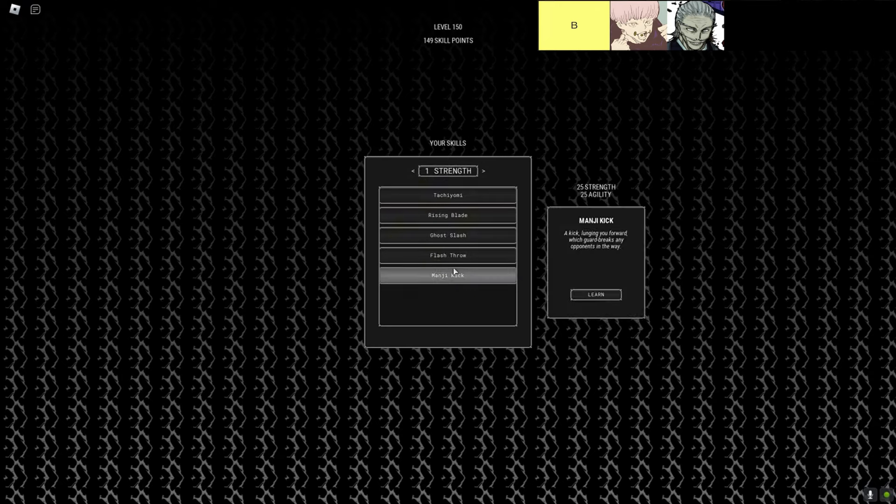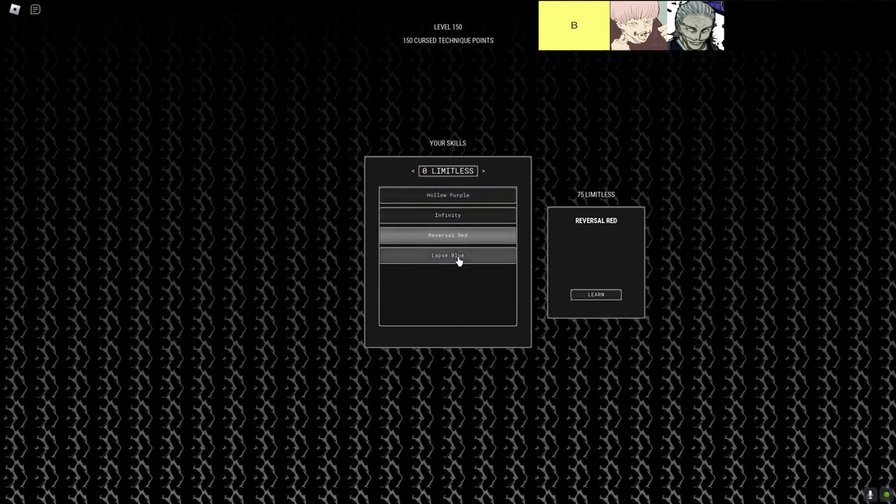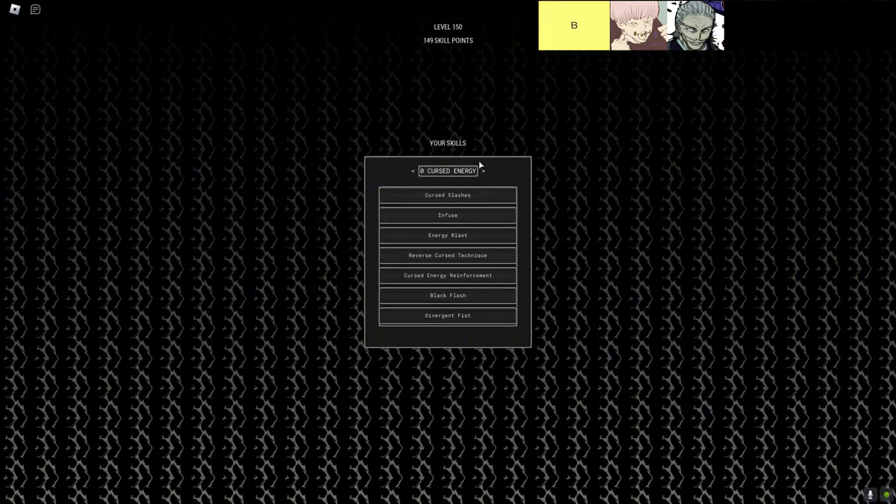The cursed techniques in this tier are, in order from top left to bottom right, Projection Sorcery and Cursed Speech. Let's dive into the B-tier cursed techniques in Sorcery on Roblox. These techniques are decent, but they're definitely not going to carry you to the top of the leaderboard. Think of them as the starter pack for sorcerers.